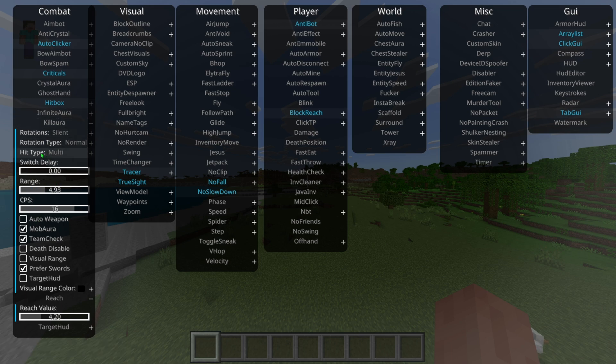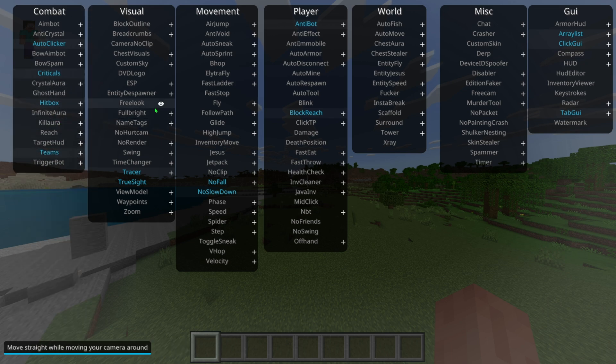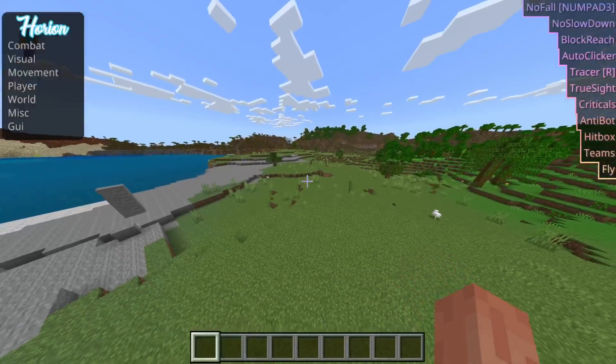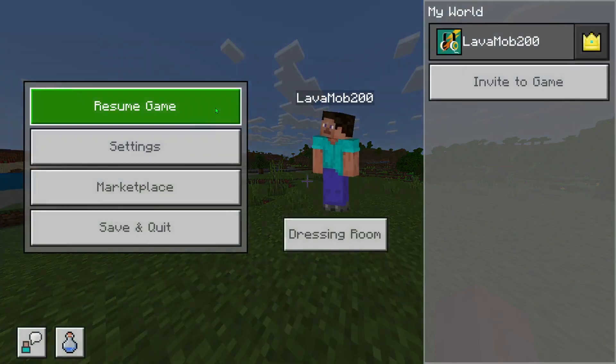There's kill aura with a ton of modifications you can use — hit type, rotations, all that. There are also criticals and fly as well.